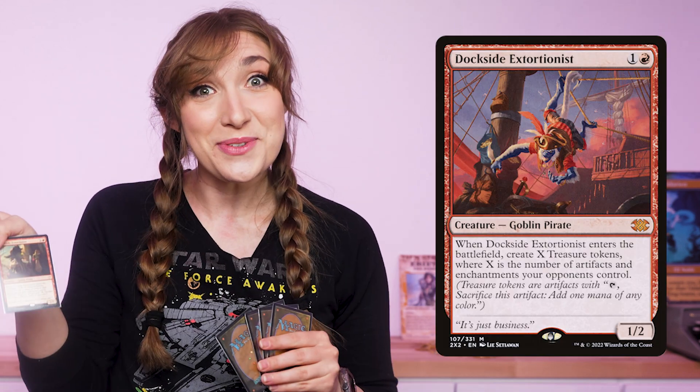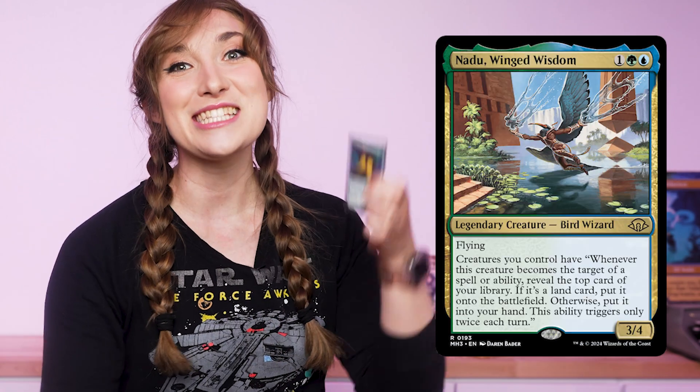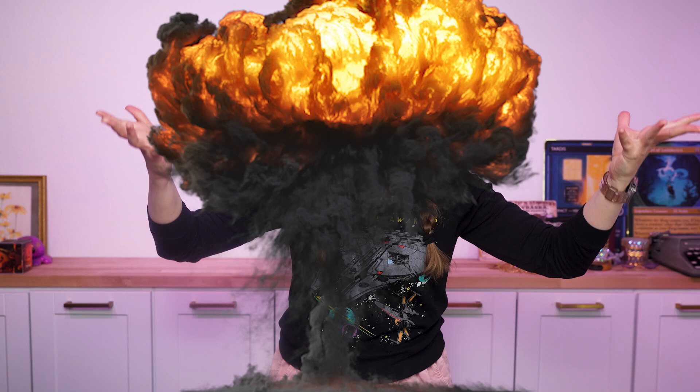I'm not usually one to dive into discourse, and I also didn't have a deep dive into algebraic geometry and its relationship to Magic the Gathering on my bingo card for today. The Commander Rules Committee just banned Dockside Extortionist, Jeweled Lotus, Naaru, and Mana Crypt, citing that they disproportionately lead to explosive hands.